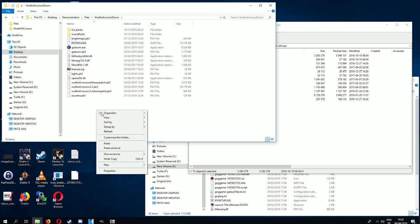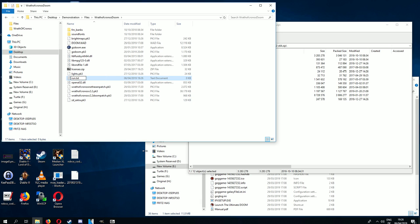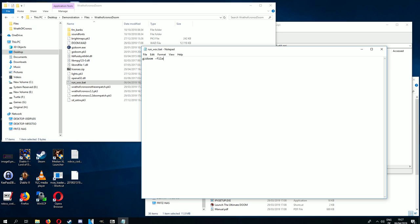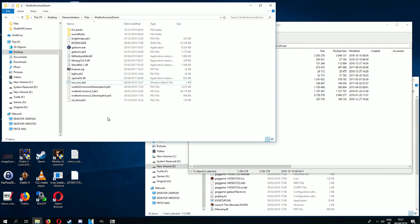Now the final step — create the batch file. Call it run Wrath of Kronos.bat and fill it out. You need: GZDoom -file, then list all your PK3 files. The first is Wrath of Kronos version 2.2.pk3, then the Wrath of Kronos not-hexen patch.pk3, then the Wrath of Kronos version 2.2 Doom patch.pk3. Then add -iwad doom.wad. That's set up — run it and it should work.